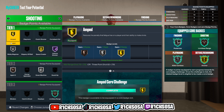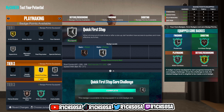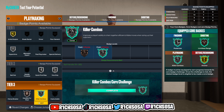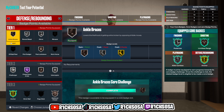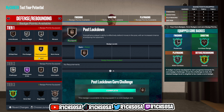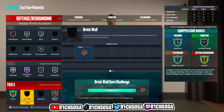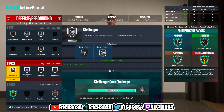For playmaking: ankle breaker, hyperdrive, quick first step, and vice grip, with killer combos and handles for days — and we'll still be nice with the dribble animations. Remember, we can still add extra badges towards any area of this build. For defense, this is where things really shine: ankle braces, box out beast, glove, post lockdown, then interceptor, clamps, challenger, chase down artist, and for tier three anchor and rebound chaser.